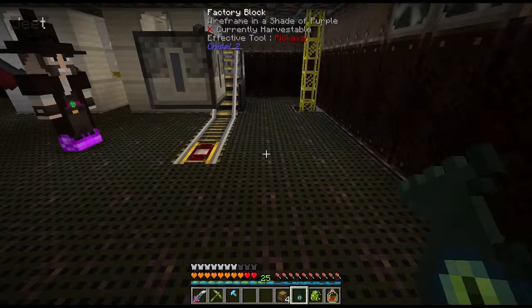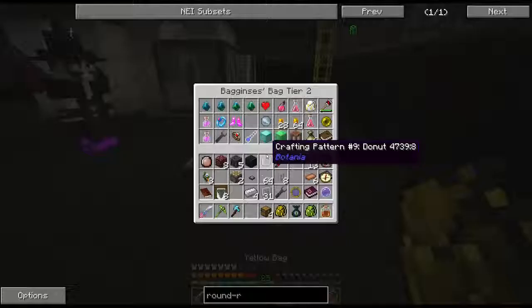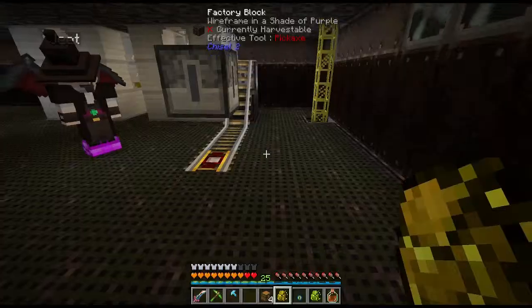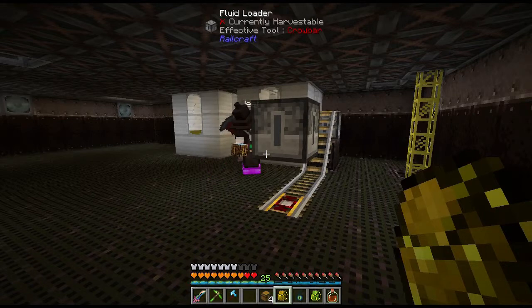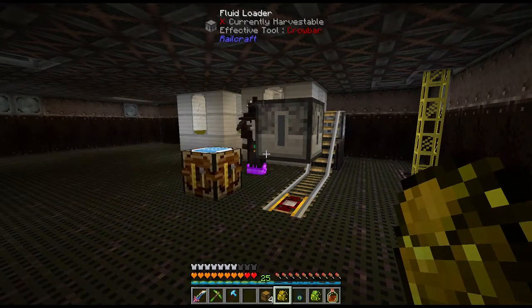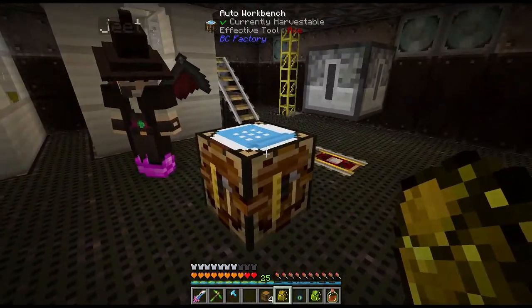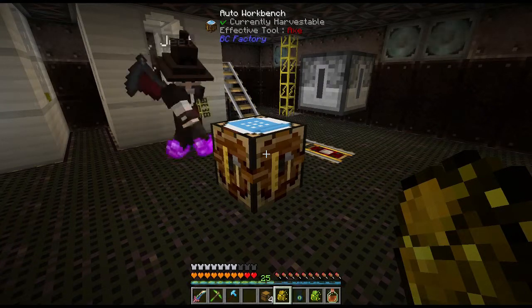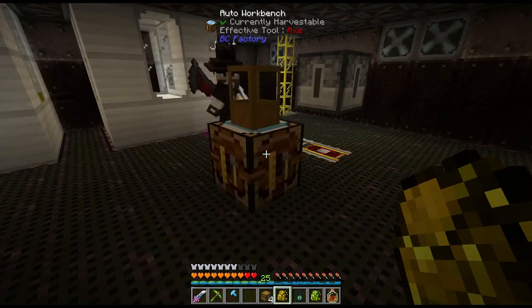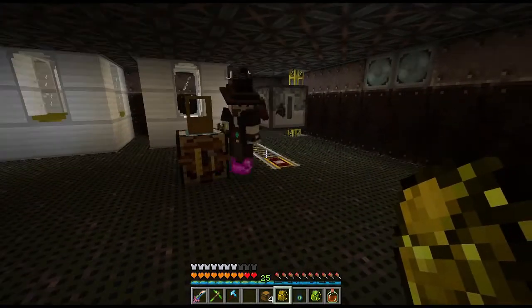The fluid loader — what we need to do is actually put buckets of lava into that. We have to actually create the lava buckets themselves, so we have to do that now. What we're going to do is put autocrafting there. And we are going to pipe from there — not with a fluid pipe, though.